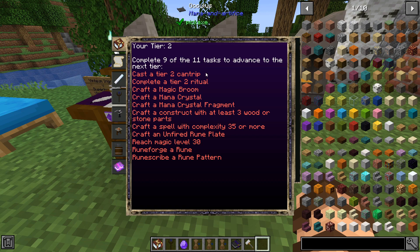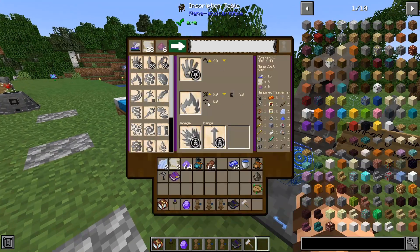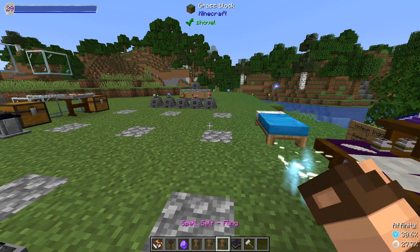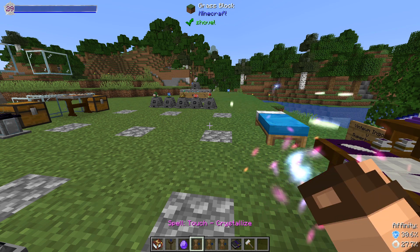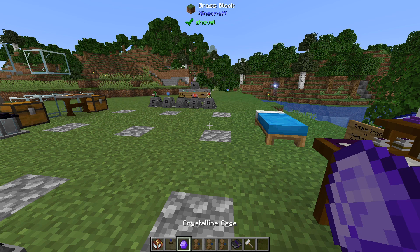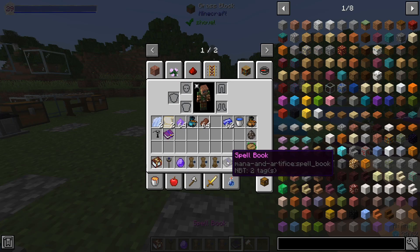Once you've started making spells and stuff, you're going to start running out of inventory space. I've got three spells right now: Fling, Light, and Crystallize. That's three spots in my inventory, plus I'm holding on to this Crystalline Cage from the Crystallize spell. Well, you're going to want to make a spell book.